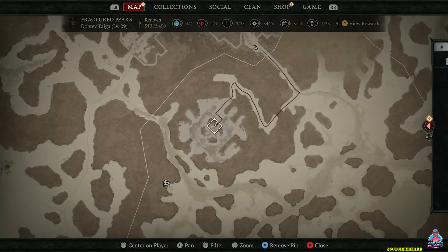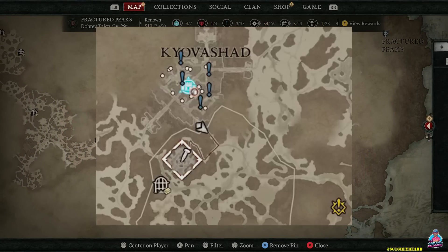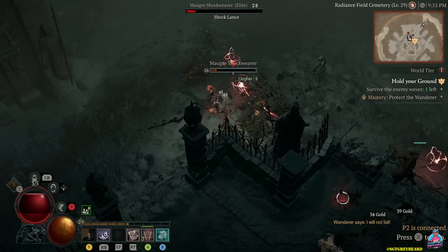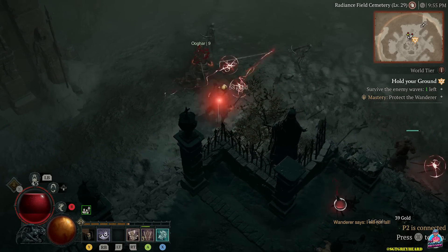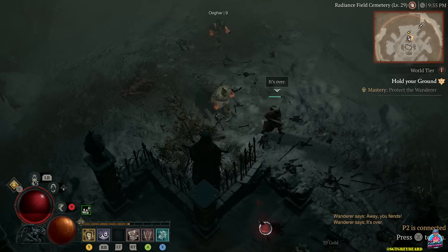Last but not least, I want to show you one of my favorite world activities — something I highlighted in a video yesterday. You can see it pinned on the map just south of Kyovashad. I said activity but it's actually a world event, and in my opinion it's definitely one of the spots you want to hit up at any point in the game.